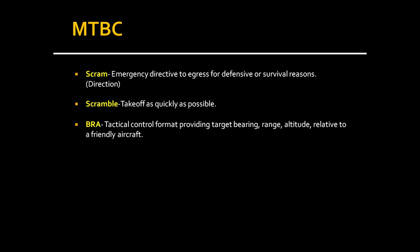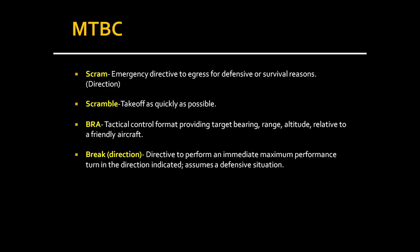BREAK in a direction — break right or left — is a directive to perform an immediate maximum performance turn in the direction indicated. This assumes a defensive situation. A lot of people think it just means throw the plane and pull the stick back, but in reality it requires knowing the specifics of your aircraft and what maximum performance turn it can execute with your current payload.